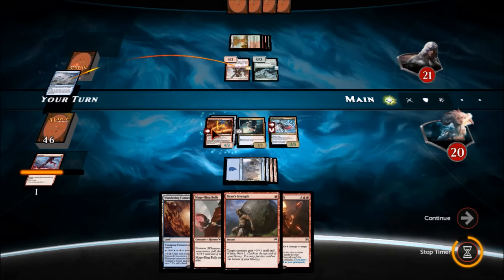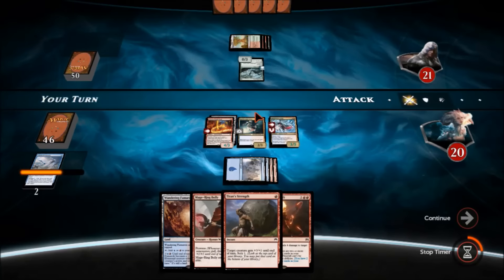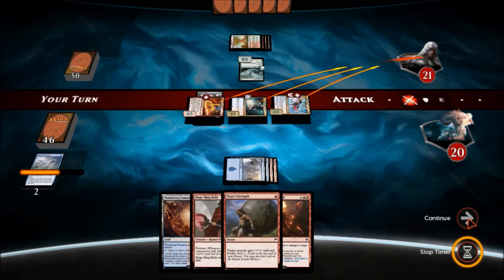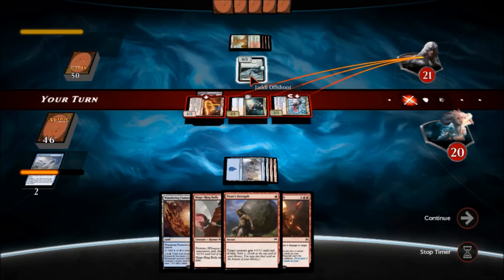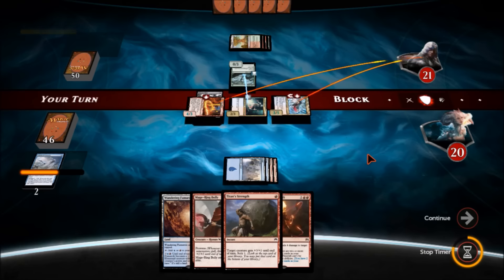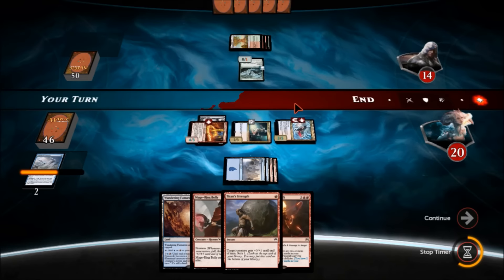We draw another card because of Joran — we already played our second spell for the turn — and we attack with all. He'll block the 2-3, but he'll take 7 damage. That's fine — seven damage. It counteracts one life a turn.